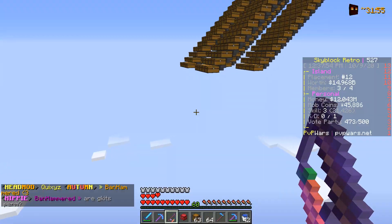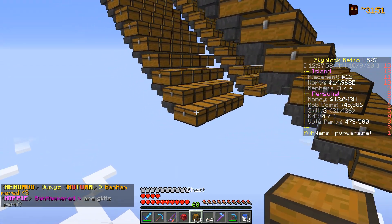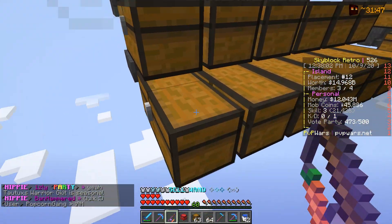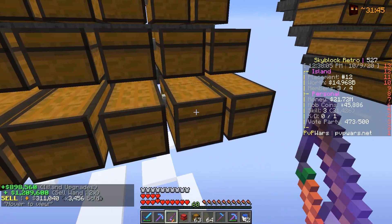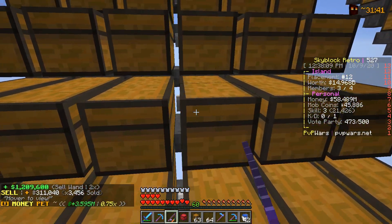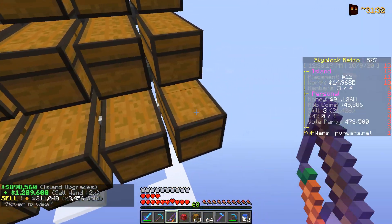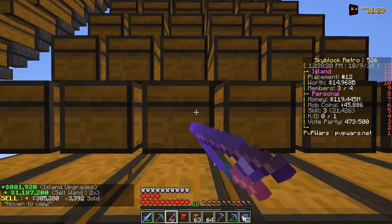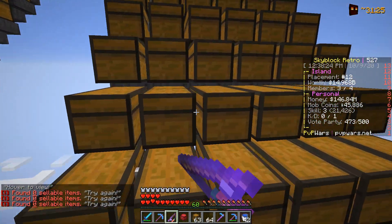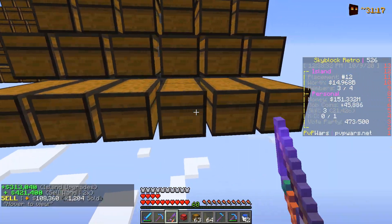While we're on the topic of selling, our Iron Golem farm seems to be pretty full. With only 12 million dollars left in our balance, we are going to sell some of this and start making back the money we spent today. We're already over 1 million dollars — this is just too easy for us. Honestly at this point in the season, we're so set up that it's amazing.